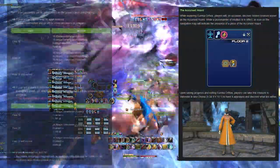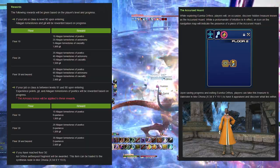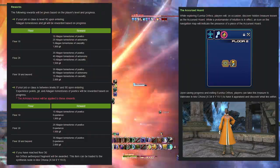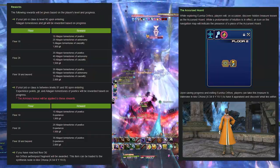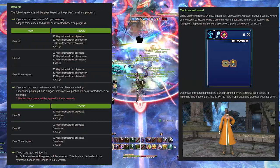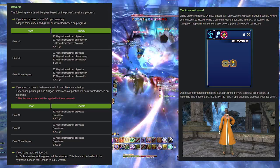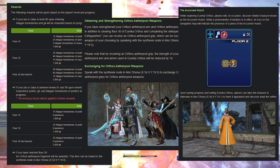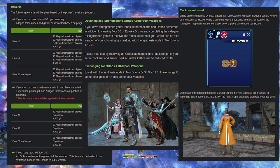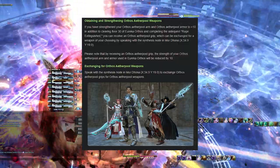For rewards, we're looking at tombstones and the accursed horde — a golden beam of light you search out, similar to Palace of the Dead. You stand on it, open the chest, and get loot. You can also open loot boxes for items we don't know yet. You can trade in your aether pool level for aether pool weapons, which is a great catch-up system.